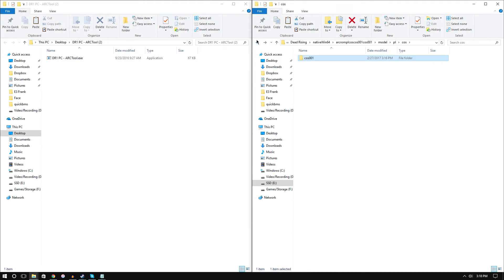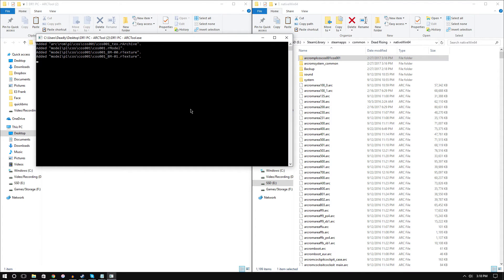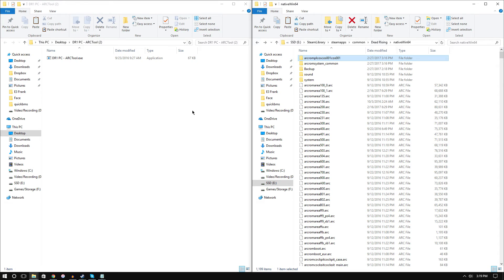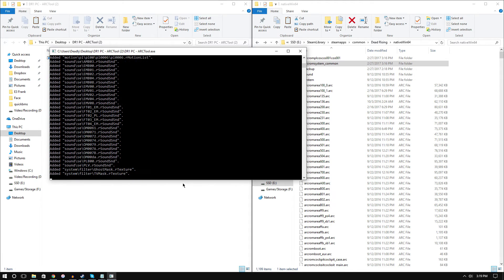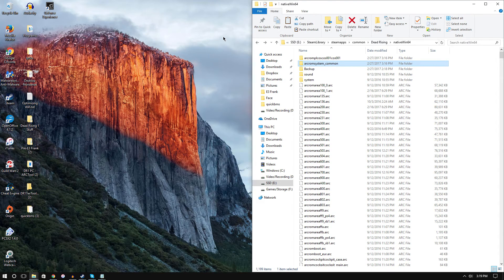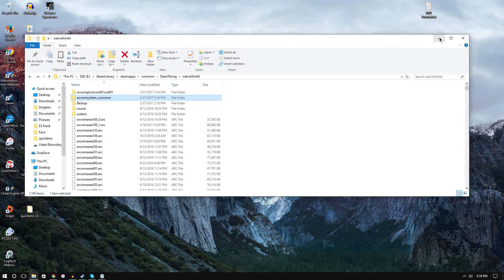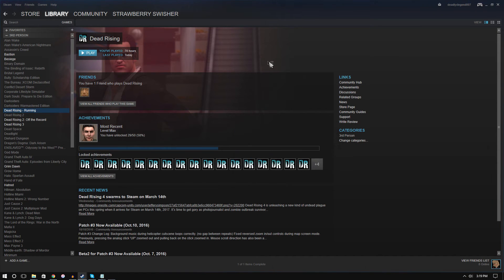Now go back to where you have the decompiled folder open and drag the entire folder onto the arc tool exe to recompile everything. Do the same for arc_rom_system_common — drag that folder onto the arc tool and hit run. It takes the folder and recompiles it back into an arc file. It took me about 15 minutes to figure this out; stippo's special forces mod helped me find the right logic.